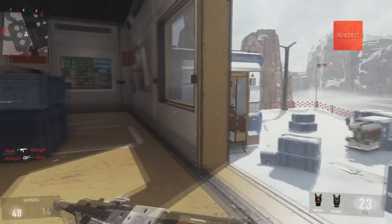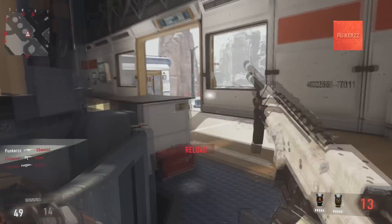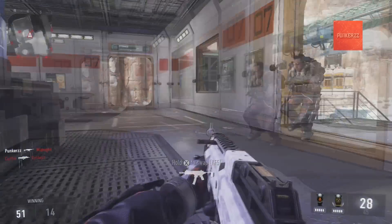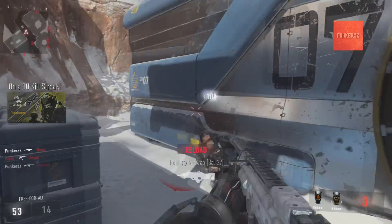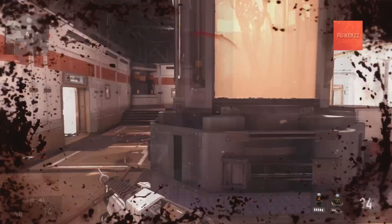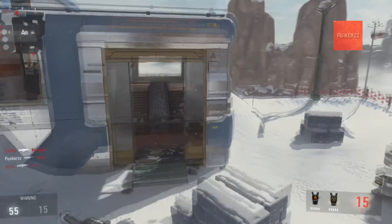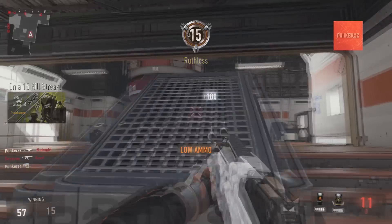You'll see pro players snake all the time and they're still credited for doing it. It's not like drop shotting or jump shotting where everyone does it — snaking is still relatively unknown to newer players, so it's impressive when you see a pro do it. It's a pretty easy concept to get down. I wouldn't say you really need to practice it in a private match because it's relatively easy.